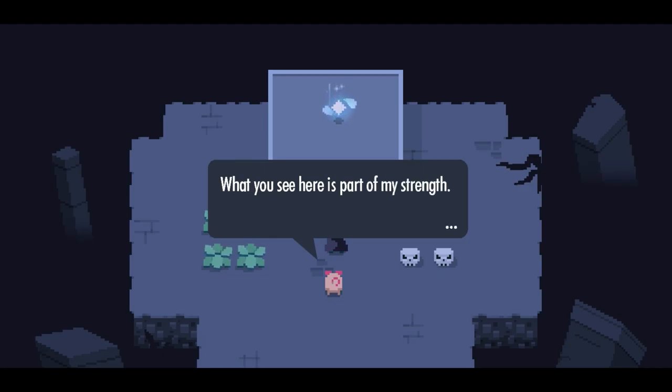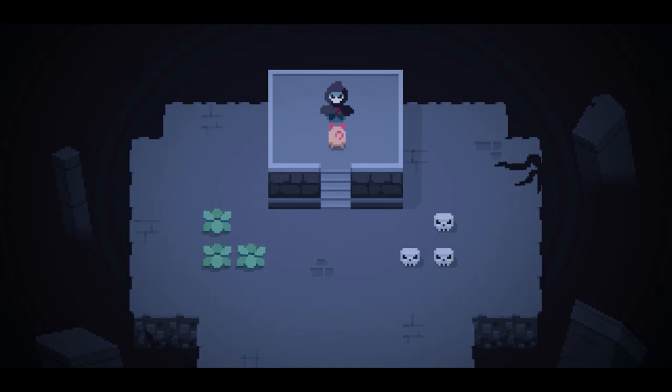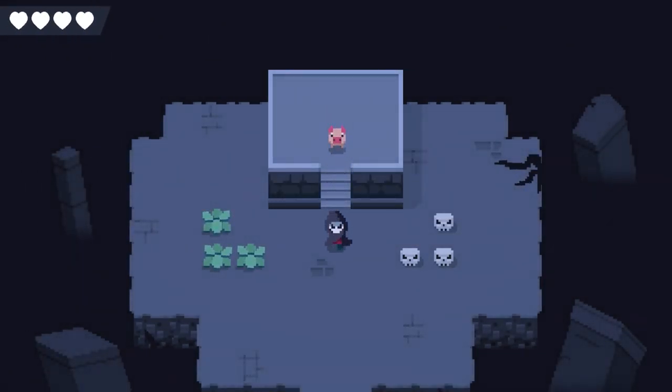A mysterious entity speaks: 'What you see here is part of my strength — or rather, your strength.' Why is a pig telling me that? Oh, now that's cool. 'You've regained some of your power. Press K to swing the scythe.' Somebody actually used WASD and used J, K, L, and I. Why can't more games do that? That's the obvious choice. Use J, K, L, I with all your stuff — what game ever does that anymore?